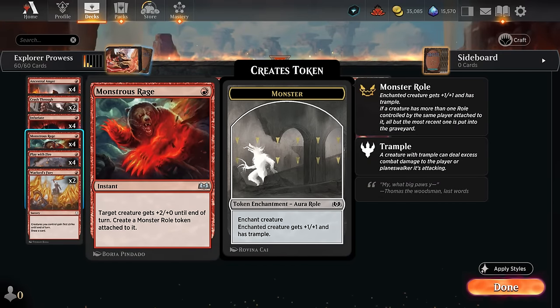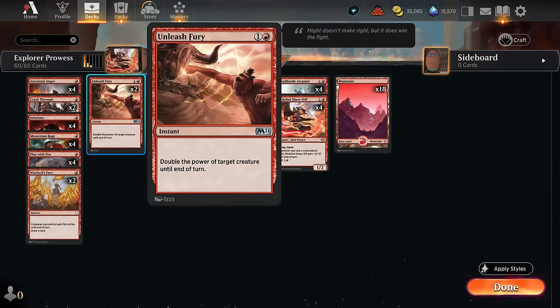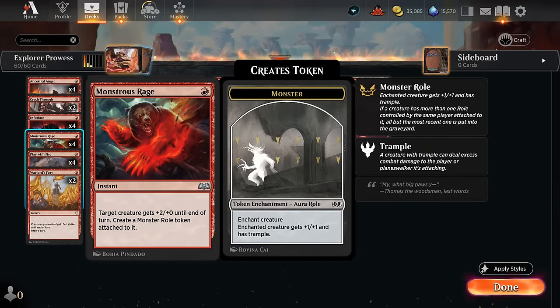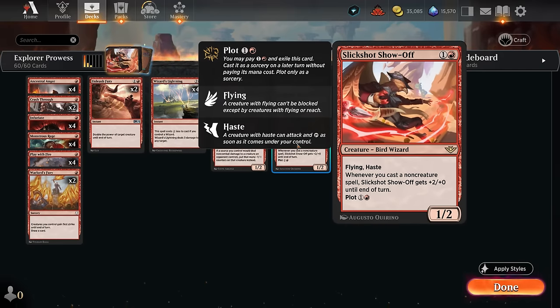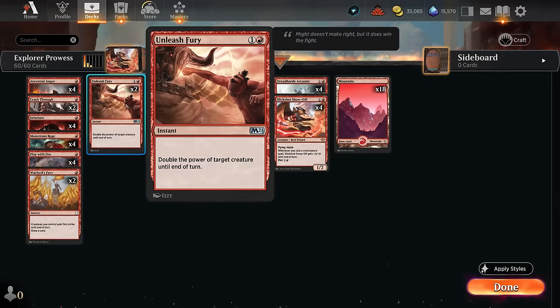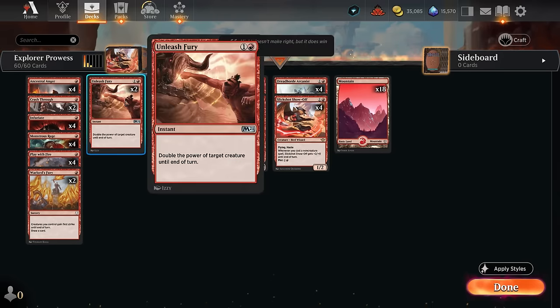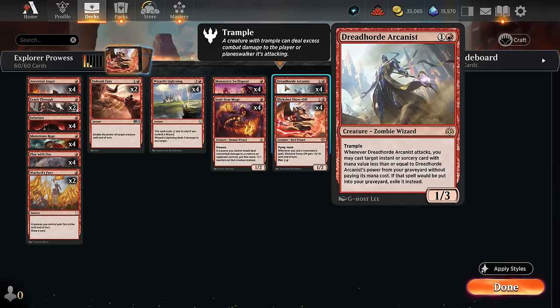The token can be another way of giving the Arcanist a second point of power so it can get back Unleash Fury out of the graveyard without needing to pump it even further. Unleash Fury can double a creature's power, so in combination with either Infuriate or Monstrous Rage it can set up a one-hit KO, especially paired with a Slickshot Show-Off getting additional power on top of that. I've also been happy with Unleash Fury just in combination with Arcanist, since you can sometimes pump, cast Unleash Fury, attack, and then get it back out of the graveyard.